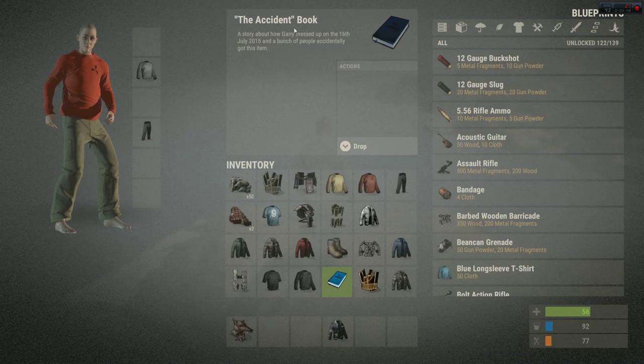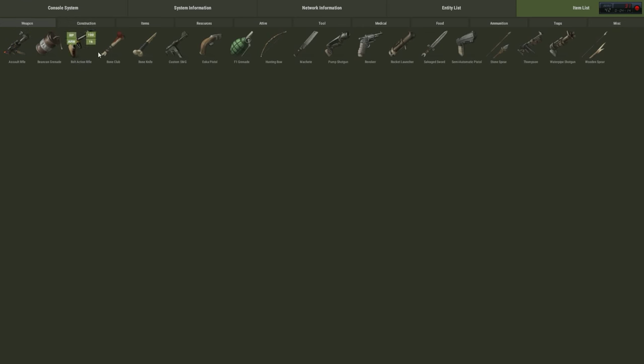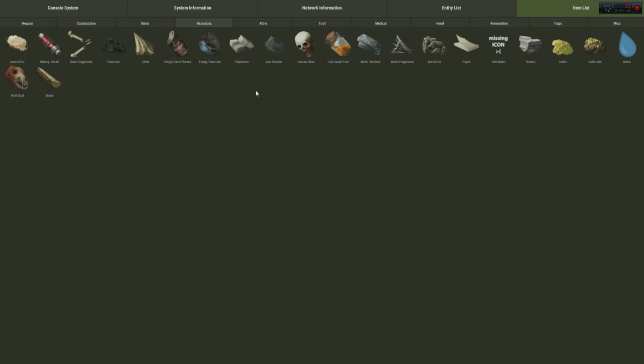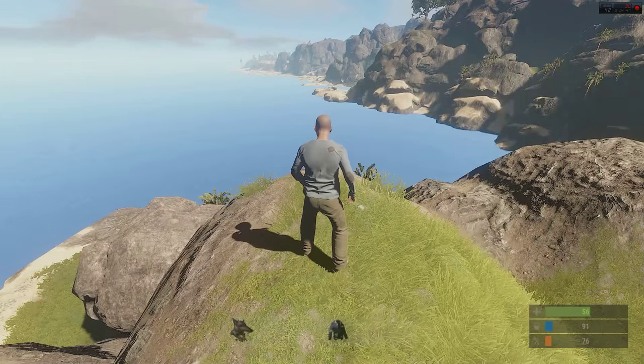There is this thing called the accident book — a story about how Gary messed up on the 16th of July 2015 and a bunch of people accidentally got this item. We can't read it, we can't do anything with it. I'm not sure if players will be able to get it; it was just in the console admin list. Oh, and that's changed as well — it's much easier to use now, we've got pictures. Blueprint Arm 101,000 as usual and all this other different stuff. It's quite a good update — here's all the clothes they've added, I think I pretty much got all of them. Well, I'll leave it there for today. Thanks for watching, if you liked the video you know what to do, and I'll see you next time.